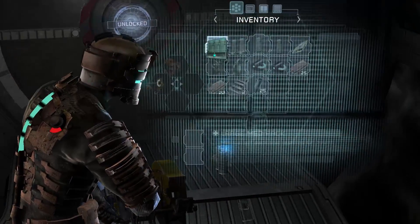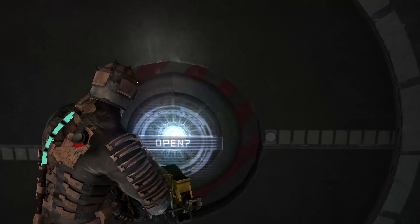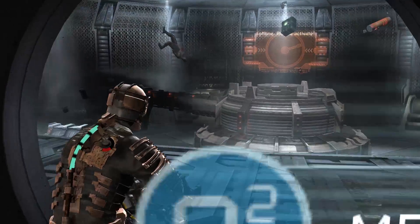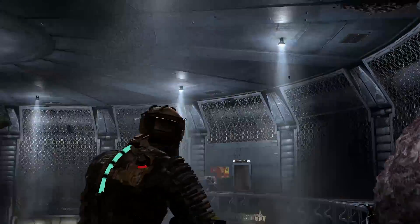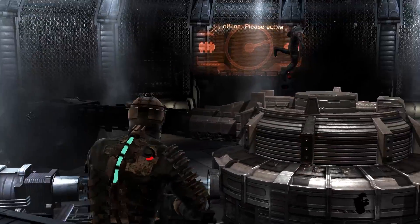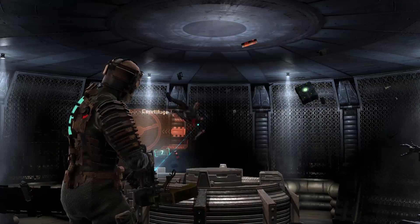I want to pick up this air canister if I'm about to go out in space. I do have two air cans. I think I might be able to fare well without it. Entering zero gravity. There's just zero gravity apparently. There's still oxygen here. There's a guy floating there, and for no apparent reason, let's cut his arm off.